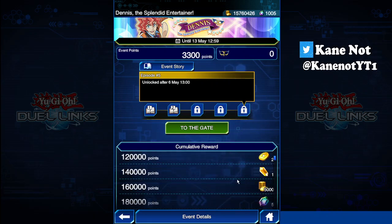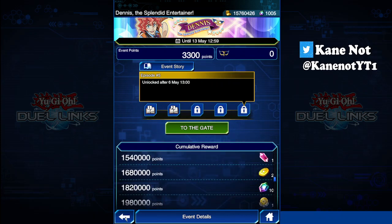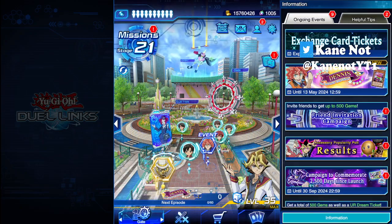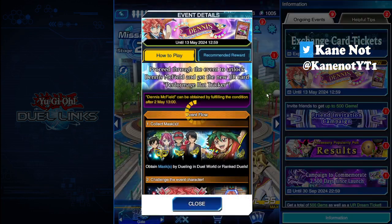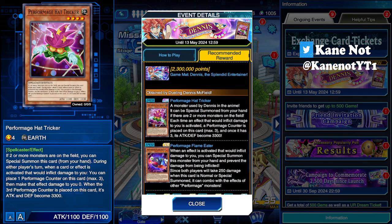The cumulative reward system — scrolling down, you can basically see all the cards you can obtain for this entire reward system. Most importantly though, it will be worth testing out how this deck functions. The first thing we know is that effect damage will most definitely not work against his Performage deck, because they have their effects to counter it all.